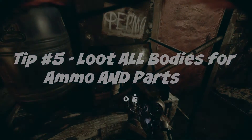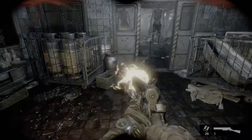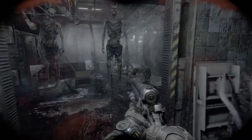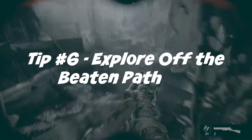Tip number five: make sure you're looting human corpses for ammo and parts. This is pretty obvious, but it's something you definitely want to keep doing as you go forward, because you're going to run into more and more attachments for your weapons, and of course ammo is always important.